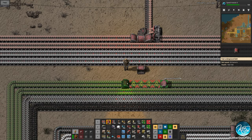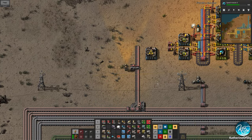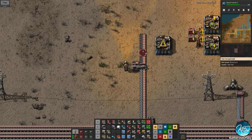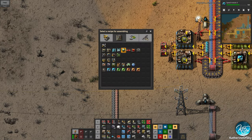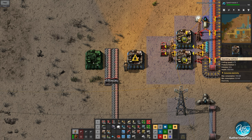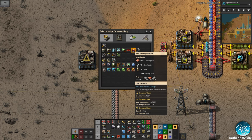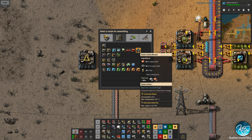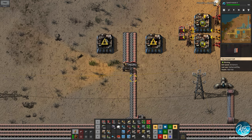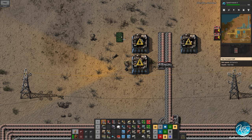We're going to need to do multiple of these because these are very intense recipes. These are going to be heat exchangers — they also need pipes. Maybe we can put pipes in between. If we put pipes here and these can go on another belt there, that might be nice.